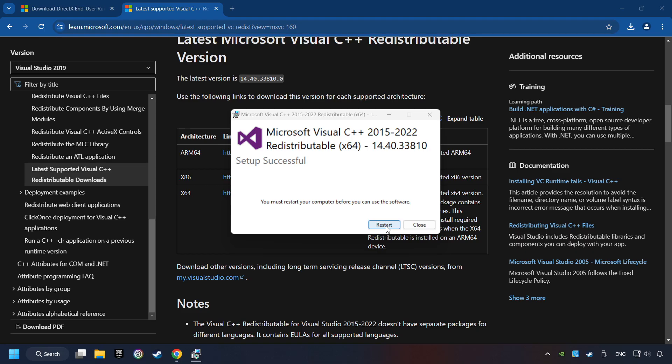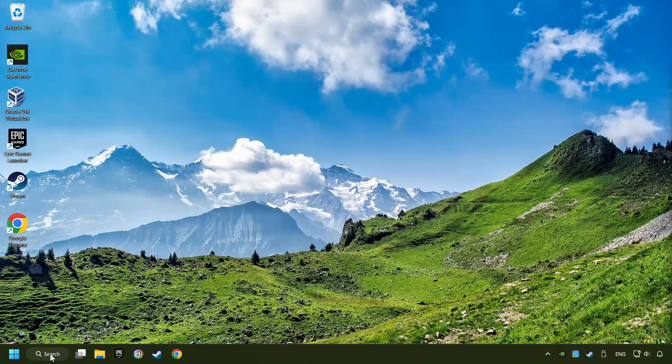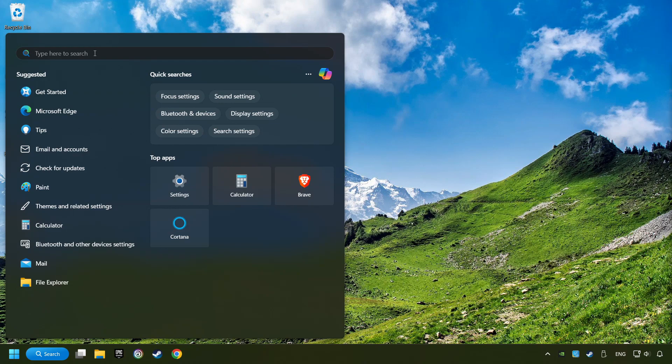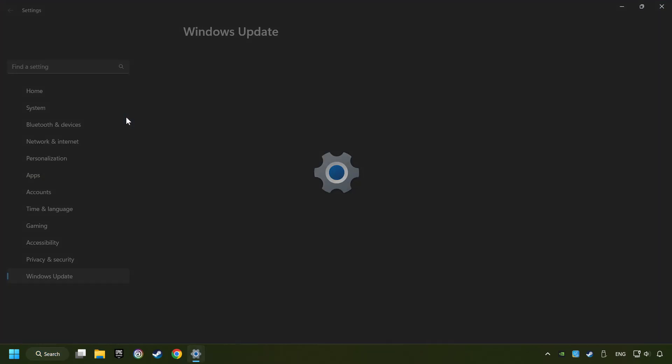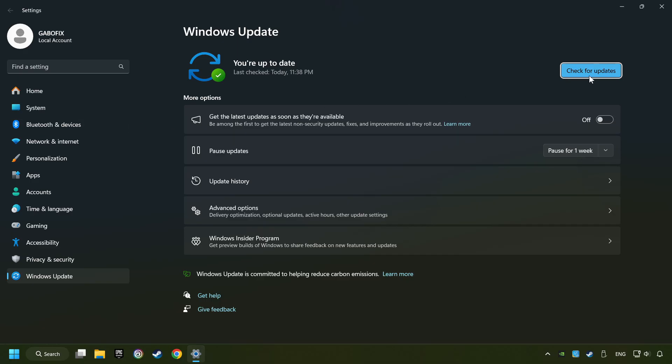And restart your computer. Click on the search box and type in Updates. Click on Check for Updates. If the search has found any update, then download it. If the download has been finished, then restart your computer.